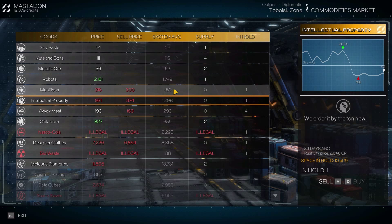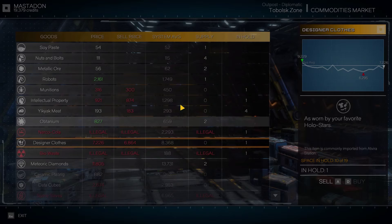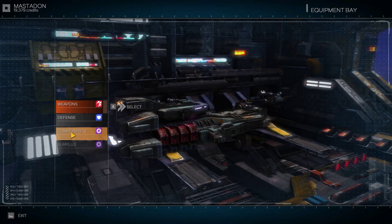When the system average is over 1,000 it's probably worth holding on to it. I don't really want to sell meat when we have 4. Alright, I think this is fine. We got 19,000. What can we upgrade? Let's have a look.